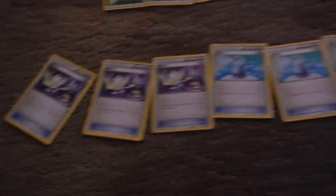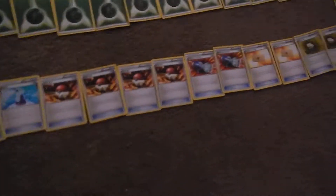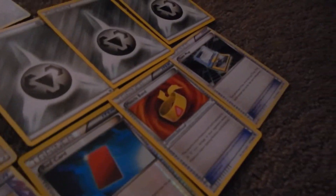First it starts with my items. I have three switches, I believe five potions, some Pokeballs, some Catchers, some Professor's Letters, some Hardjumps, Roller Skates, I think that's a Computer Search, a Gold Potion, Red Card, Muscle Band, and Town Map.